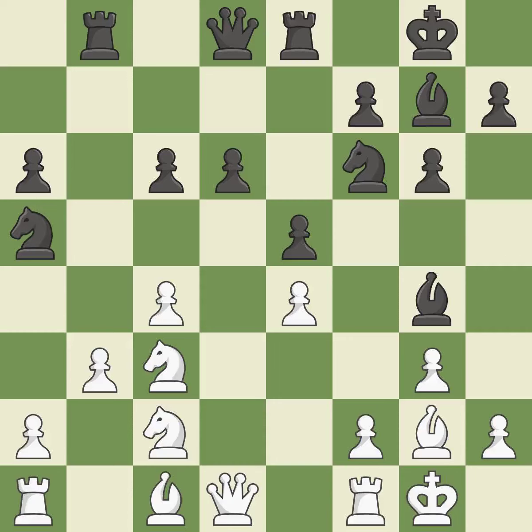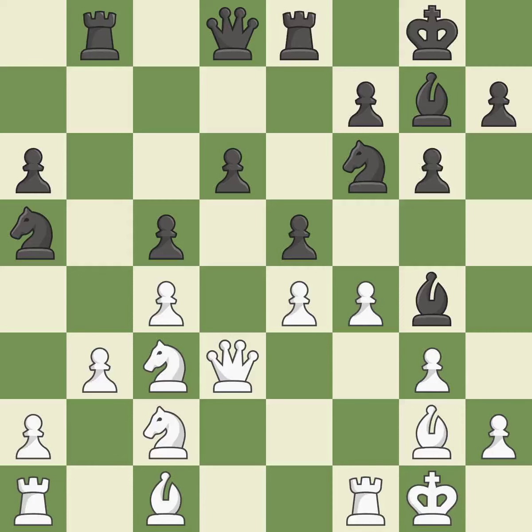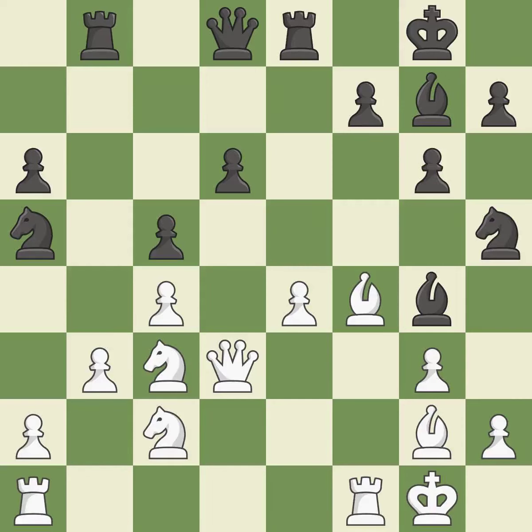A pawn that was being attacked and had no defenses is now protected — that's good. A queen moves off of its beginning square and into the action — it is ideal. This permits the opponent to pin a knight; it is an inaccuracy. This misses a chance to pin a knight; it is incorrect. This maintains the balance in material with a good trade — this is the only good move, a great move. Backs off — it is ideal. The best choice is this one — it is ideal. This moves the bishop to a more active square, making it gain scope.